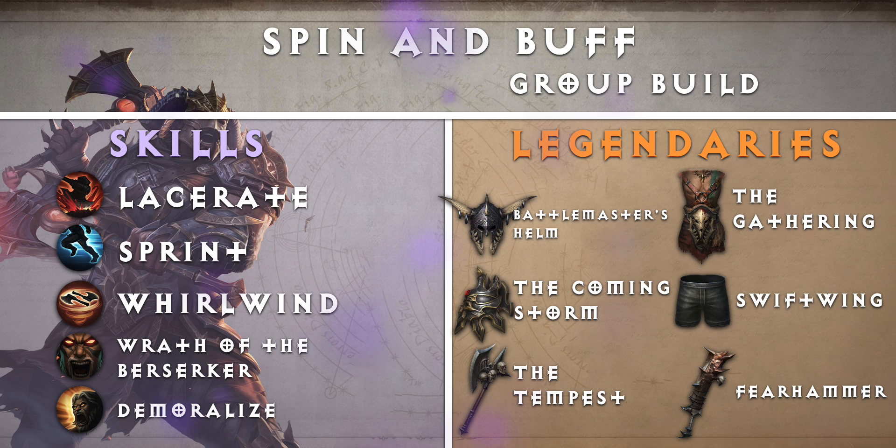Let's take a look at the skills. For our primary attack we have Lacerate — this hits hard on a single target and heals you a bit as well. Use this on any tough elites that survive your initial onslaught. Sprint: combining this with Swiftwing gives the buff to all nearby allies. Whirlwind is your primary source of AoE damage as a Barbarian, great for killing trash while staying mobile. Wrath of the Berserker gives extra damage and speed, great when farming in the open world or doing any areas that require a lot of movement. Demoralize: matched with the Battlemaster's Helm, gives everyone in a party a 25% damage buff. Save it for when you get to bosses and elites.